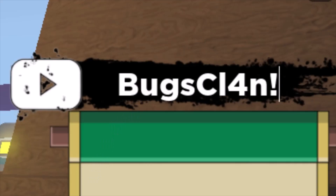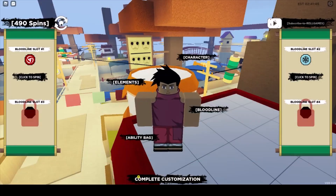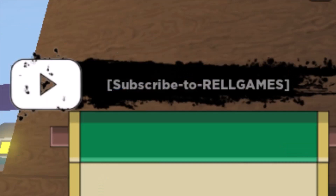The first code is 'bugs clam' — the 'a' is actually a 4, and B and C are capital. Let's enter it: code accepted. As you can see, from 445 I am now at 490 spins.